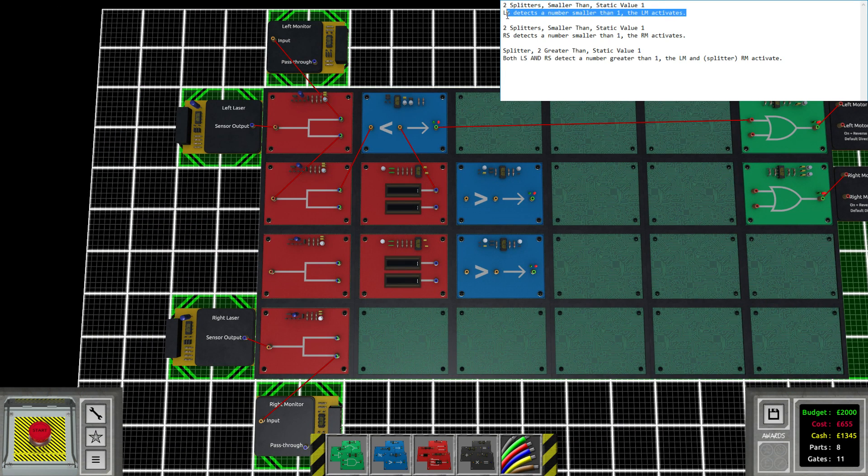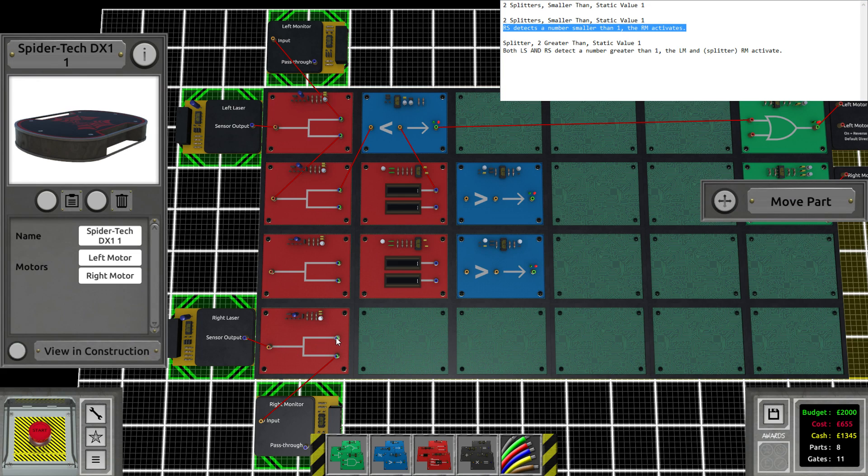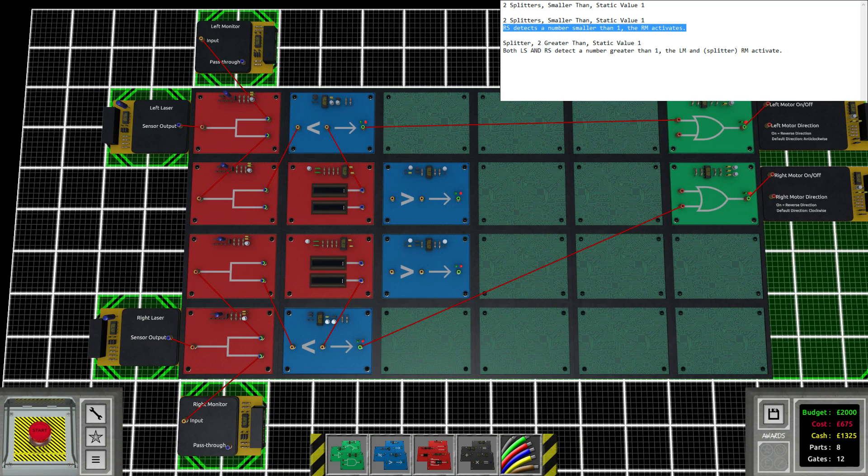Let's do the same thing for the other side. The right laser - we need to split that again. Oh, we are missing a gate - less-than right there. If this number is less than one, then we go into this OR gate. We already took care of that sentence. It's so much less confusing doing it this way. Winging it actually didn't work for me for this puzzle - I tried it off camera.